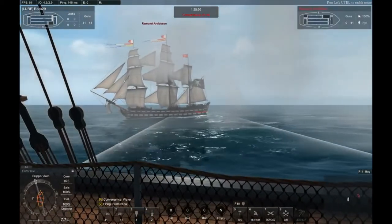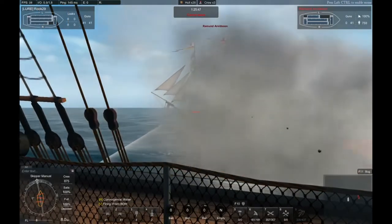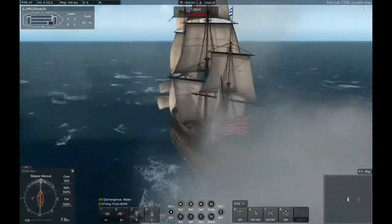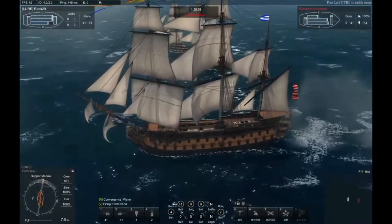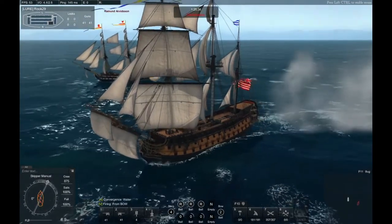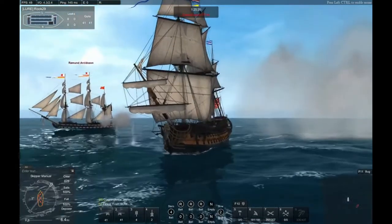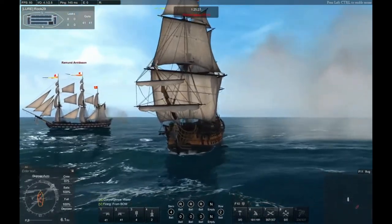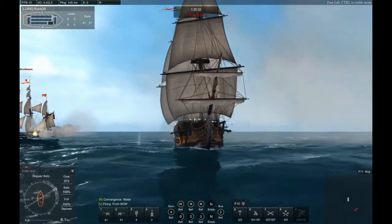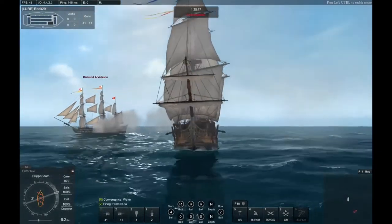Now that he's fired his lower deck we can go at him, do a full broadside, and continue to turn left — hit that Q and C button. Turn using your manual sailing and turn all the way around. Now his top deck cannons again aren't big enough to do anything to me. It's that bottom deck that we really want to be careful of — those cannons are big enough and have enough power to penetrate the hull. So we just keep turning, keep turning — you want to keep that stern away.